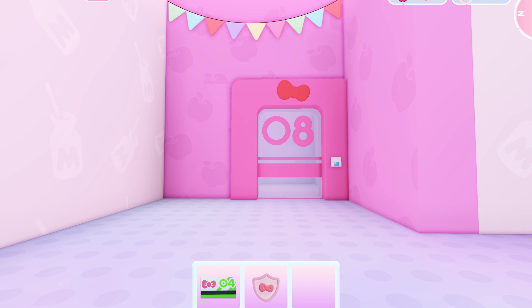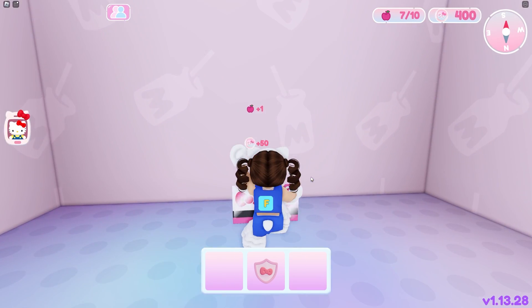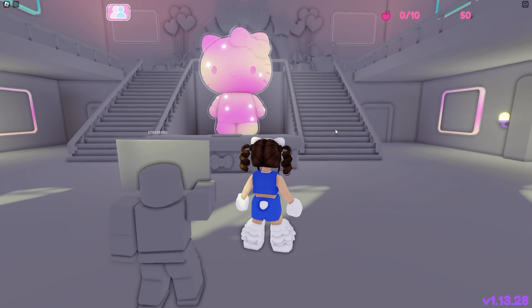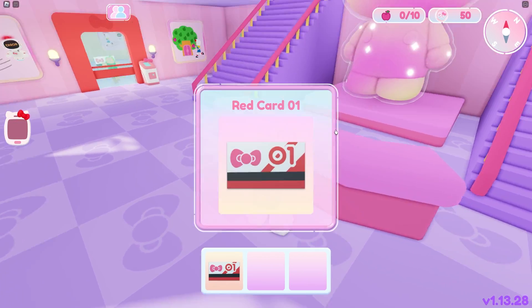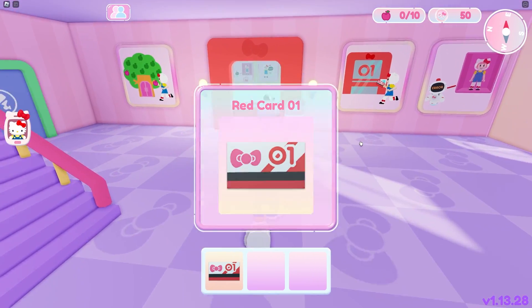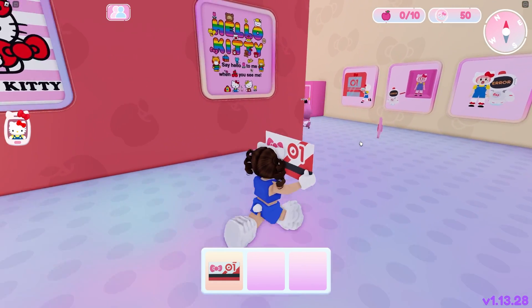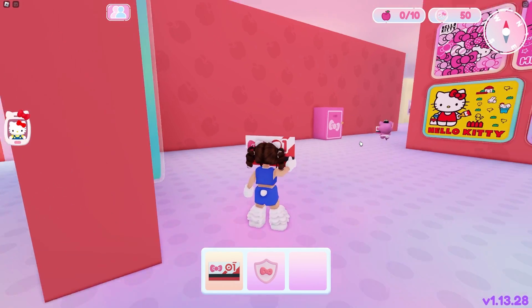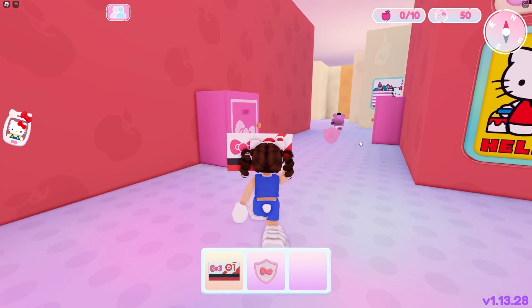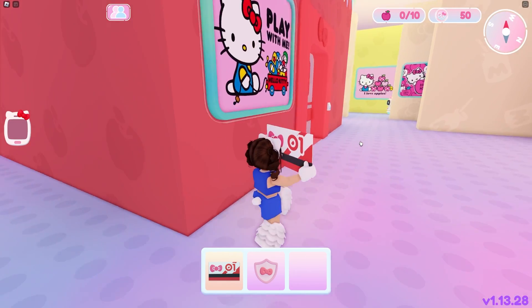Door 08 is the pink door and you can find the card in the candy jar room. Let's hop in here and grab the first card, which is on top of the counter. Then open this up and run in. Just follow this red wall all the way around and you'll be able to open 01 first, which is just right over here.